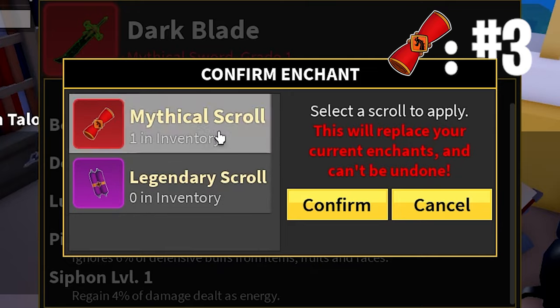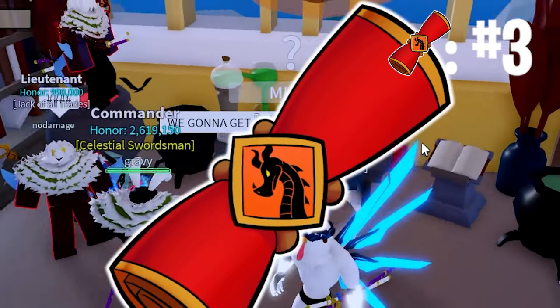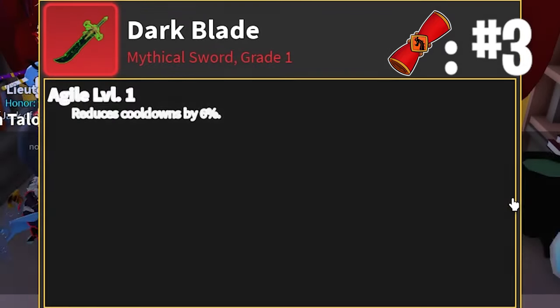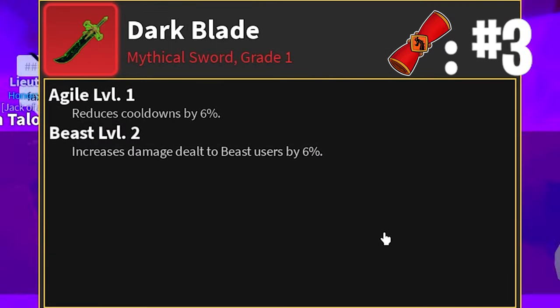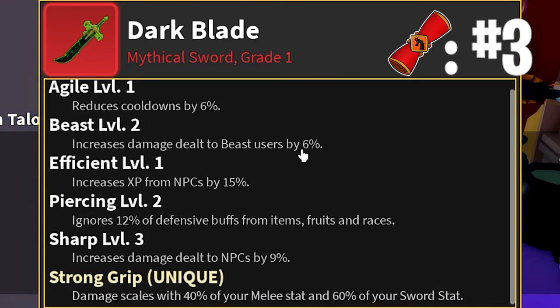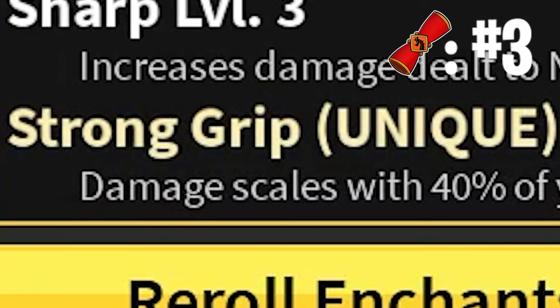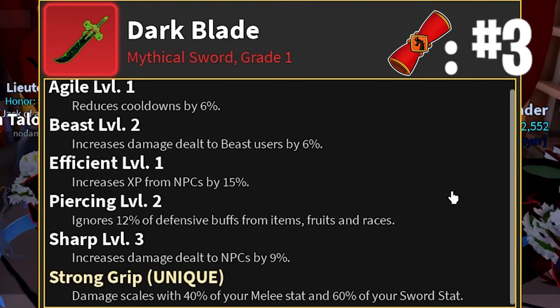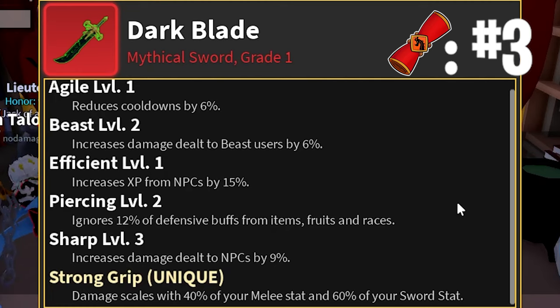All right, so this is the first of the Robux rolls, which is our third roll right here. We get an Agile one, a Beast Level 2, Efficient, Piercing Level 2, and Sharp Level 3. And we also get a Strong Grip. I really like Strong Grip because you can have no sword stats, put them into your fruit or your gun, and you'll still do tons of damage because everyone puts stats into their melee.